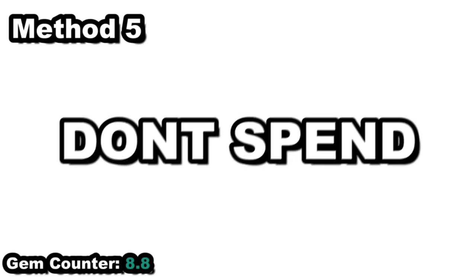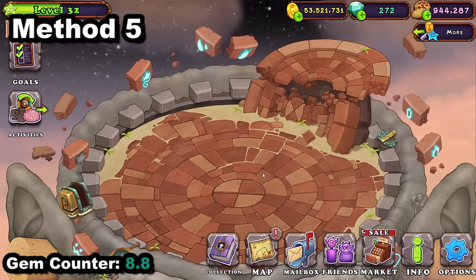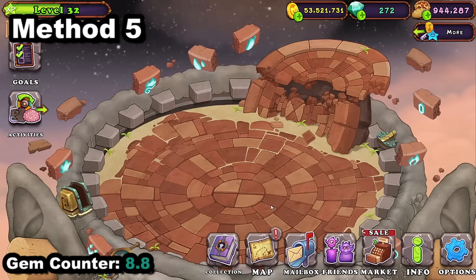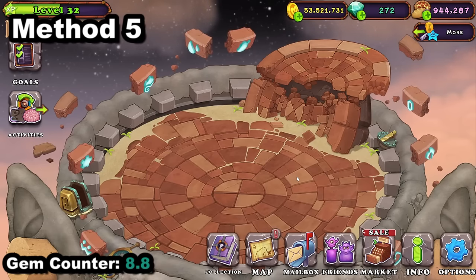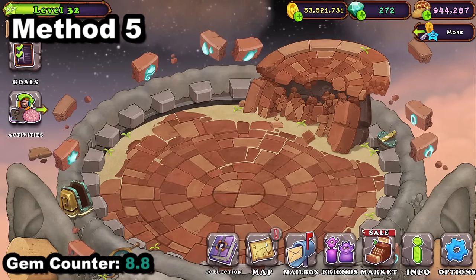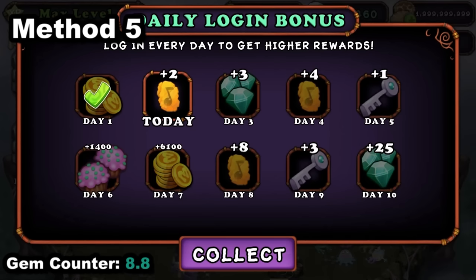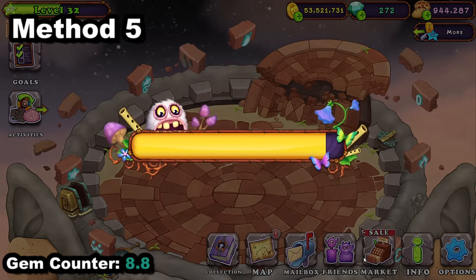Don't spend — I know you guys have really bad spending problems and you need to fix that. Gems saved are gems made. Whenever you're gonna spend gems on something, have the thought process: 'Will buying this get me more gems?' This is how I make so many gems. When I was starting out on My Singing Monsters, I could make it to like a thousand gems without YouTube — just by not spending, doing logins, spin, memory game, and rewards.